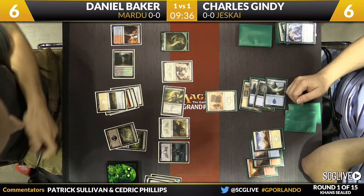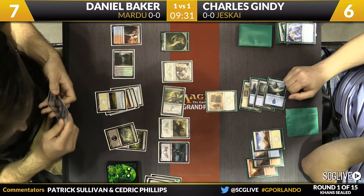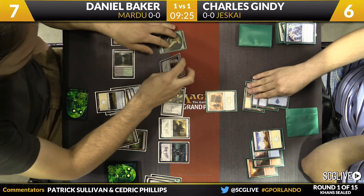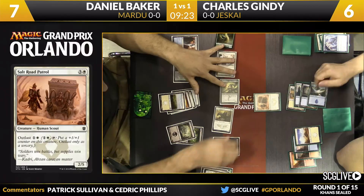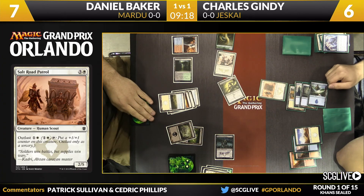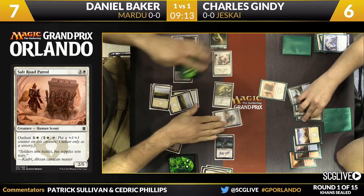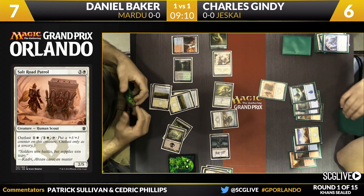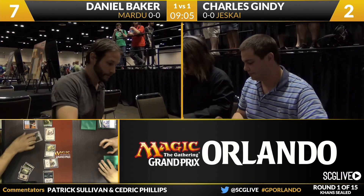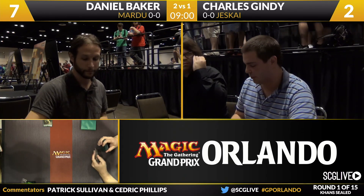There's a Jungle Hollow — Baker goes up to seven. Gindy is at six with two lands in his hand. The writing is on the wall. Baker can tread carefully but it looks like this game is going to be his. It looks like an alpha strike — four points of damage across. Baker plays the Unyielding Krumar. Gindy draws a card — he doesn't have End Hostilities like Baker did. Daniel Baker is 1-0 here in Orlando, defeating Pro Tour Hollywood champion Charles Gindy two games to one. Mardu over Jeskai.